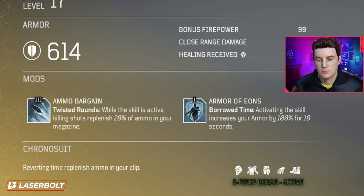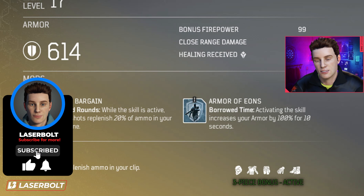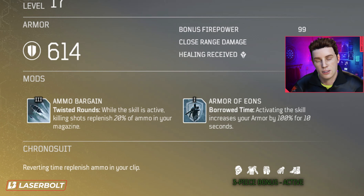Next we have Ammo Bargain, which takes advantage of Twisted Rounds: while the skill is active, killing shots replenish 20% of your magazine ammo — a level three mod. This armor set clearly synergizes around three objectives: health, close-quarter combat damage, and ammo refill. We also have Armor of Yawn: activating Borrowed Time increases your armor by 100% for 10 seconds. For a level one mod, that's actually pretty great.